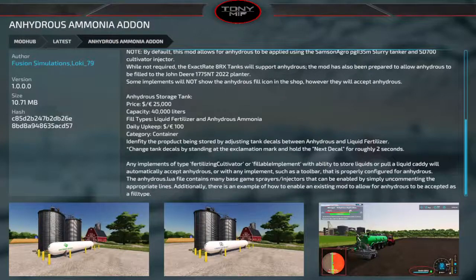The Anhydrous Ammonia add-on is PC only. It comes with a storage tank for $25,000 holding 40,000 liters — it holds both liquid fertilizer and anhydrous. You walk up to it, purchase your anhydrous or liquid fertilizer, and apply it to your field. Currently it works with the John Deere 1775 NT 2022 planter, the Samson Agro PG2 35M slurry spreader, and an SD700 cultivator injector.